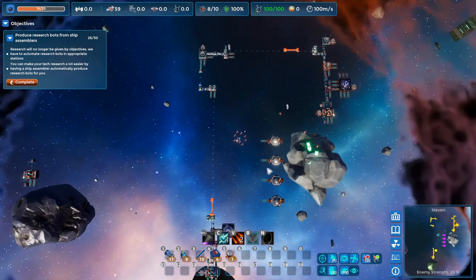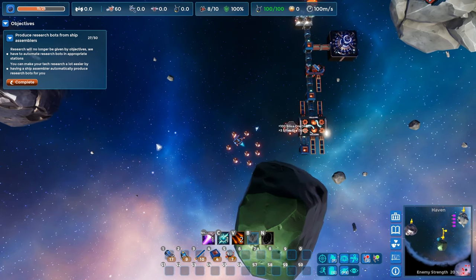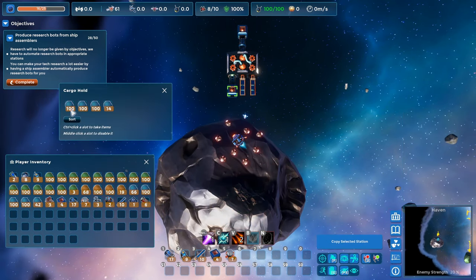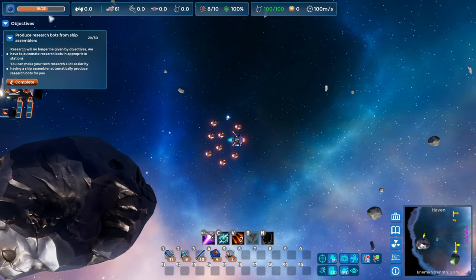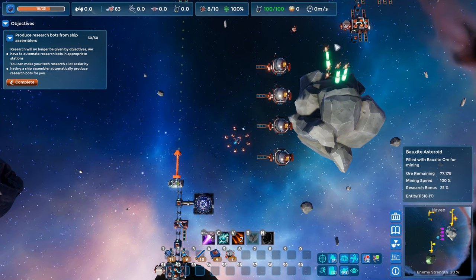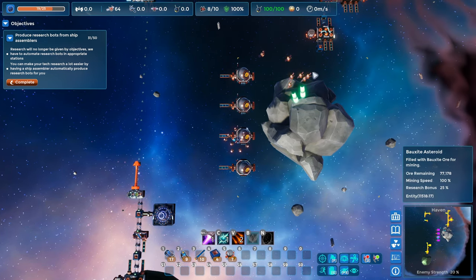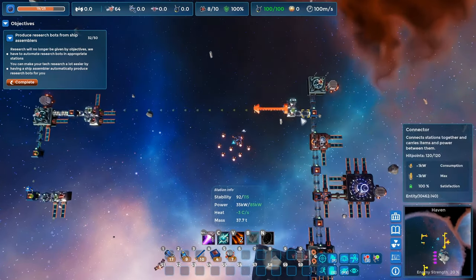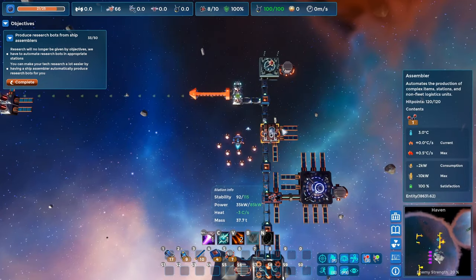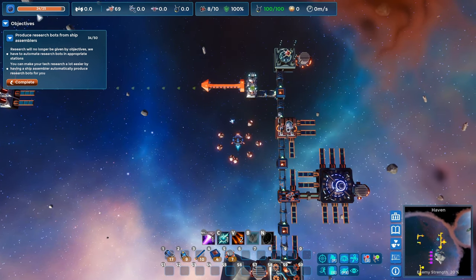While we're waiting for that research to complete, I'm going to grab resources for crafting. I probably should be watching my inventory — looks like I still have tons of room. Now that we've automated the research ships or drones, we should see this number increase to 16 — four for each one of these research stations. I suppose we could build more; I don't know if there's a reason not to. Right now we're getting starved out — our miner bots are getting starved out because all of our plasma engine parts are going off to research ships, so we don't have mining drones.